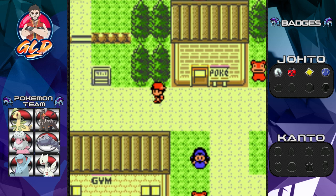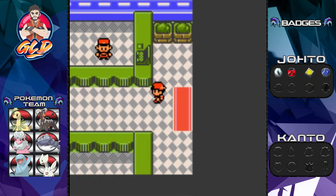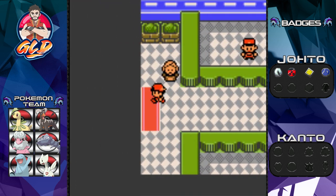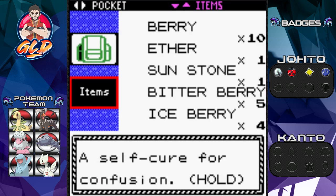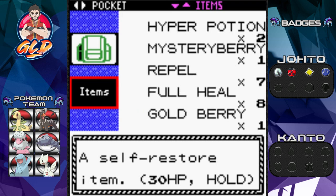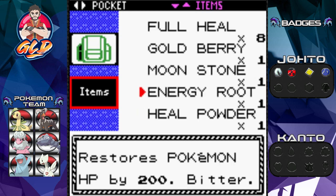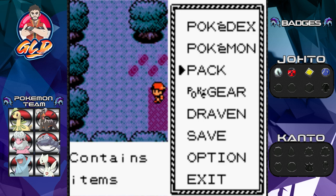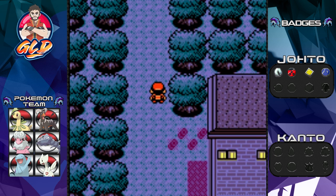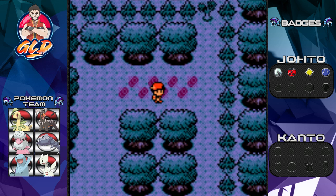This is another small side quest episode, and this one is going to include going into the Ilex Forest all the way up to Goldenrod City. On Route 34 next to the daycare there's a nice amount of water, and we're gonna be exploring that — you're gonna be surprised at what you can find.